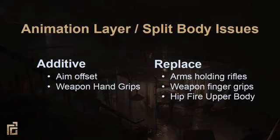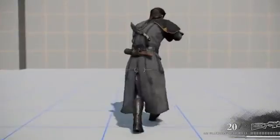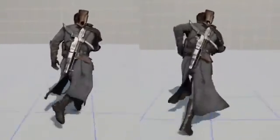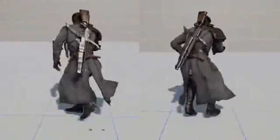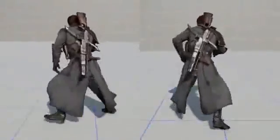Hip fire and aim animation layers presented us with the biggest challenges. Split body is a feature where you play a different animation on the top and bottom halves of the body — extremely useful, but often results in the upper and lower halves feeling disconnected. Because of this, we opted for full body aim strafe animations to keep the body feeling cohesive. For hip fire, we couldn't use full body animations without duplicating our entire movement library, and we also couldn't simply replace the upper body with a static pose — as you can see on the left, that looks really bad. Instead, we replaced the upper body animation and used phases to sync the upper and lower body layers together, giving us a natural look in every movement direction with only one upper body additive animation.